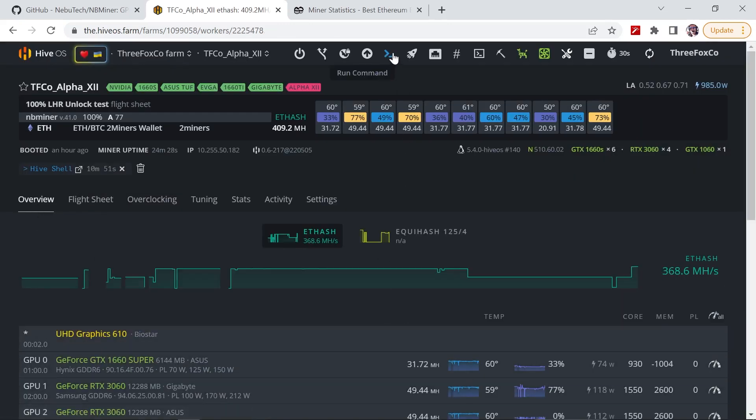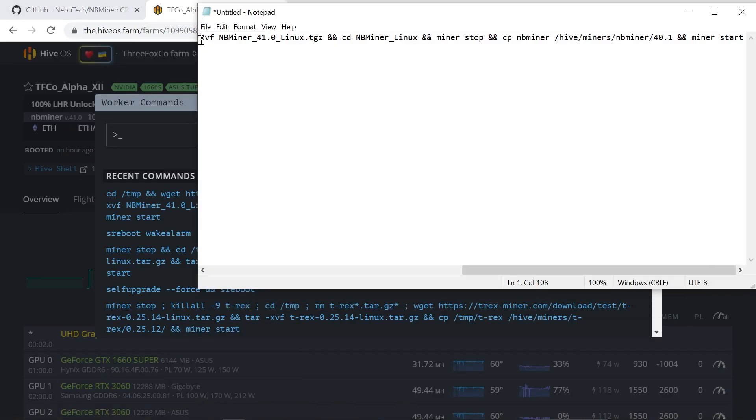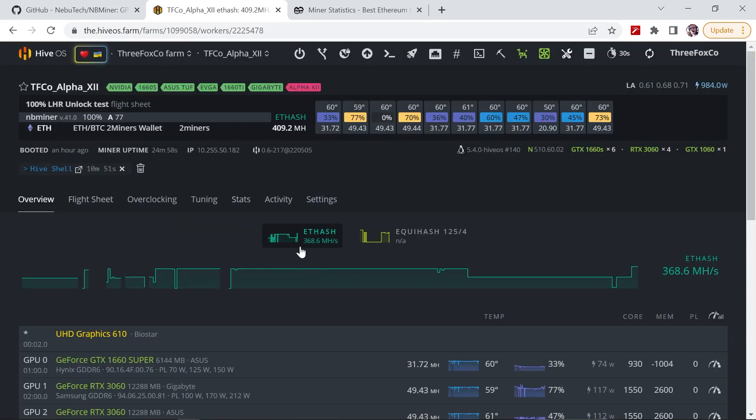Once you've applied your flight sheet and your miner is running, you want to come to the run command. You open the run command, and I will leave the command in the description of the video, so you copy and paste this whole text into the command. This basically downloads version 41 but runs it as if it is version 40.1. Then you click run, and it will take a few minutes to go through the miner update and then automatically start.